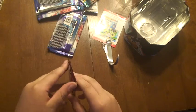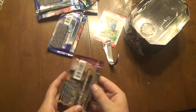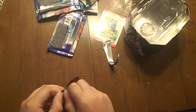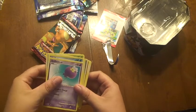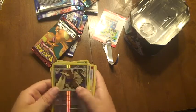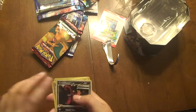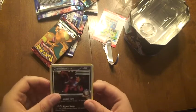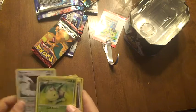Now onto our last pack — the Charizard Platinum Supreme Victors Booster Pack. Let's see what we got. Turtwig, Caterpie, Drifloon, Seel, Growlithe, Reverse Holo Lopunny, Croagunk, Crawdaunt, Galactic — I have three Galactic cards now — Hippopotas, Hippopotas, Hippopotas, Murkrow, Staravia, Magikarp.